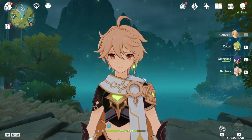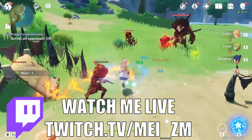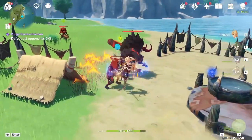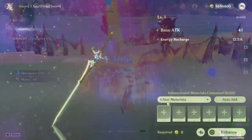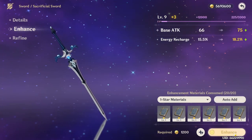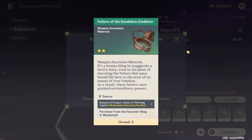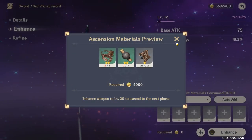Starting off with dailies and then I'm going to be upgrading some characters today, probably some other weapons as well, and see where I can go from there. But first I want to see if I can enhance this sacrificial sword — I think it uses chains. Okay, it does use chains, and today is the day.